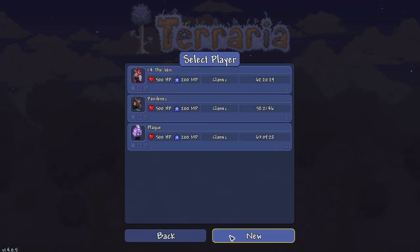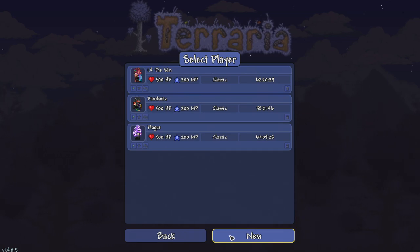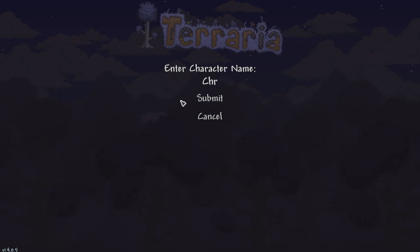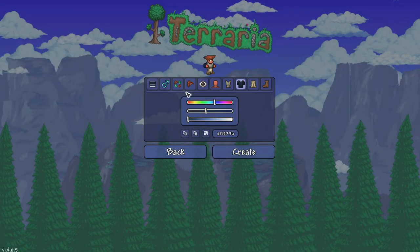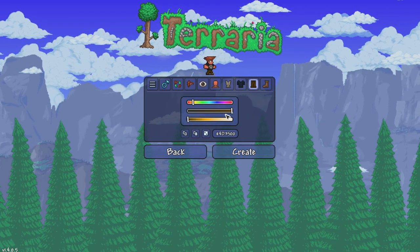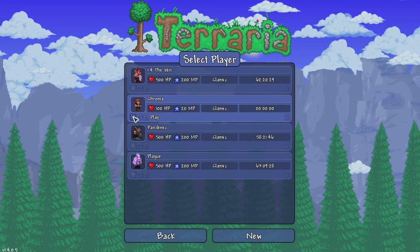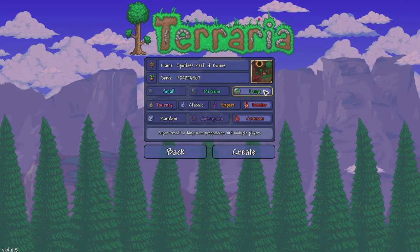I'm going to be doing these episodes a few at a time, pre-recording them so I can release them on a schedule for more consistent uploads. We're going to create a character — we'll give him a Warframe-themed name. He's looking pretty tanky, I like it. Let's go with Chroma, and we'll create a new world: large, master, and crimson.